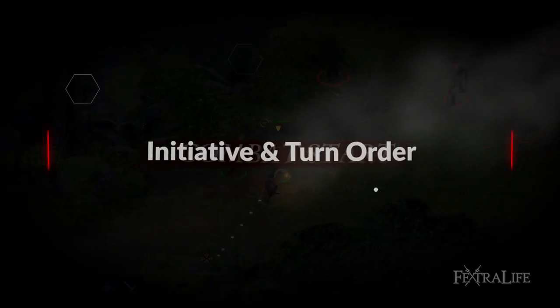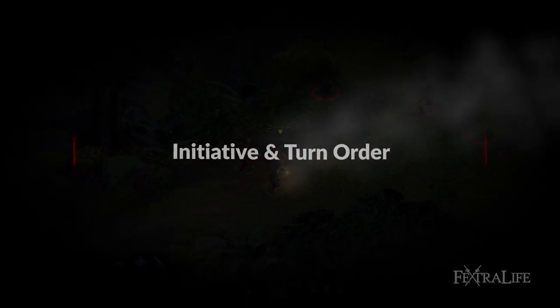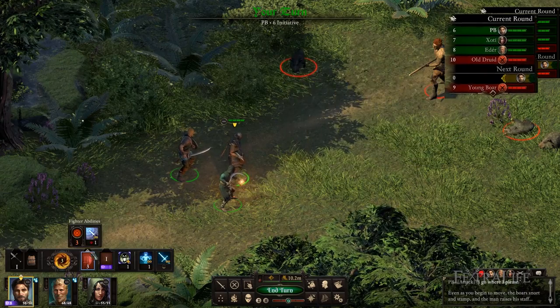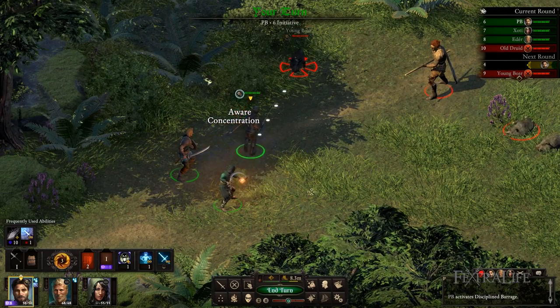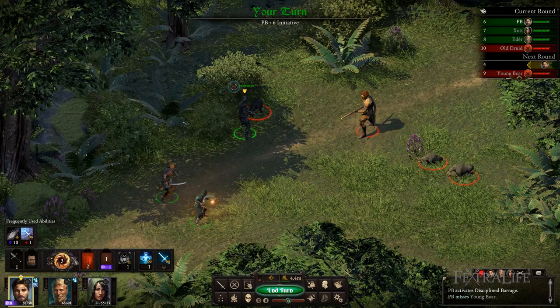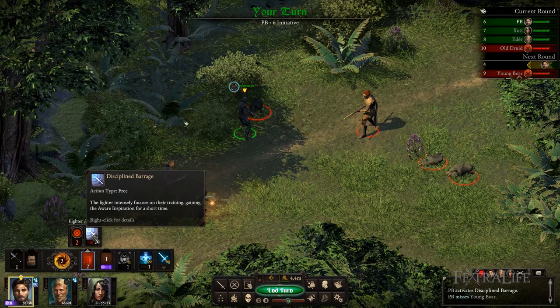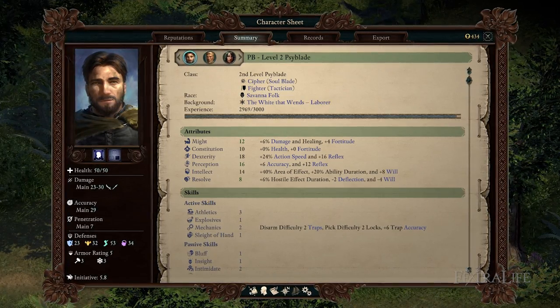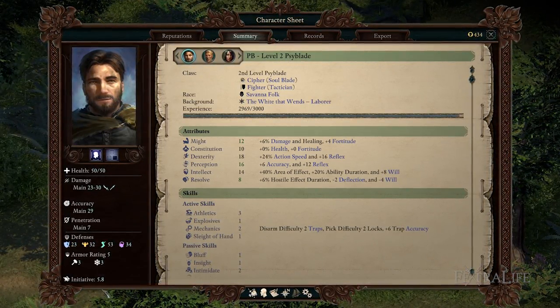In Pillars of Eternity 2 turn-based mode, combat is handled using a round system similar to Divinity Original Sin. Each character has one turn per round, and the turn order is determined by the initiative of each character. The lower a character's initiative, the faster they will get a turn in a given round. You can see the initiative that a character begins combat with on their character sheet, and each character has a base initiative of 6.